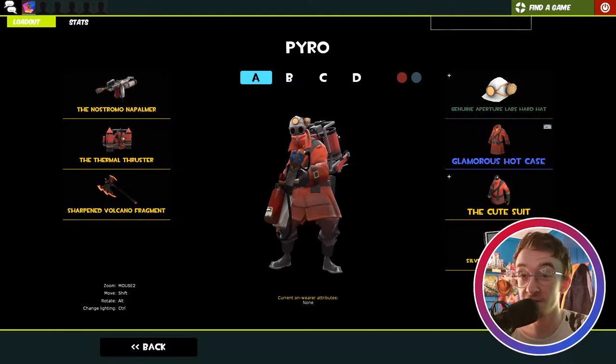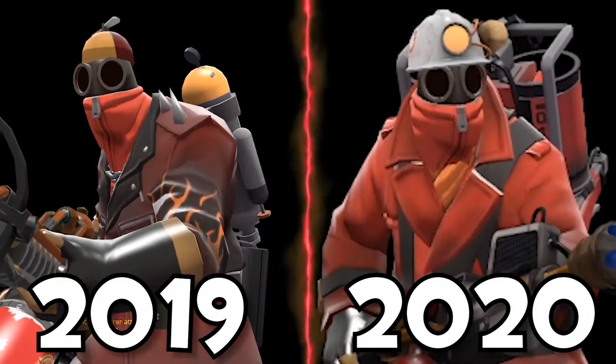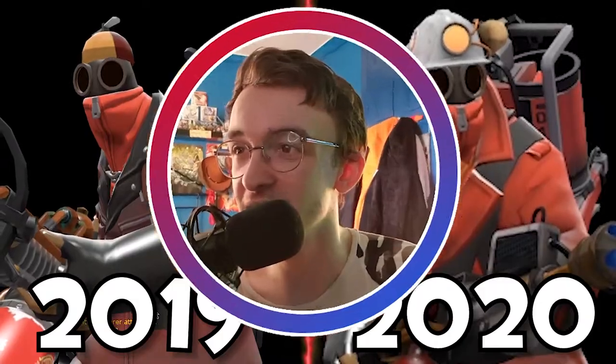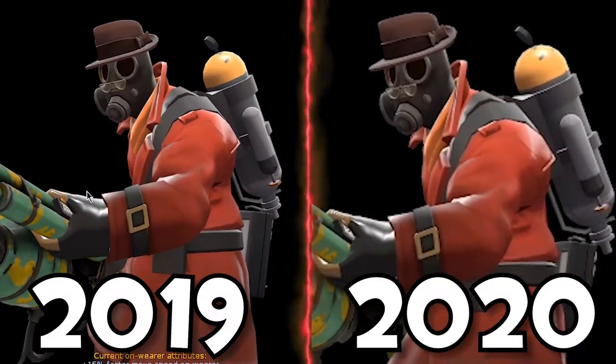Pyro. This is not my main loadout — it's one I enjoy messing about with. As it's an experimental loadout, he's got an experimental hard hat on. We have the Genuine Aperture Hard Hat, a Glamorous Hot Case — a very nice cosmetic — and the Cute Suit. Then B is my secondary Pyro loadout, got the Reader's Choice again, the Hot Case and the Cotton Head. It's a little Volt Tech kind of look which I quite like.